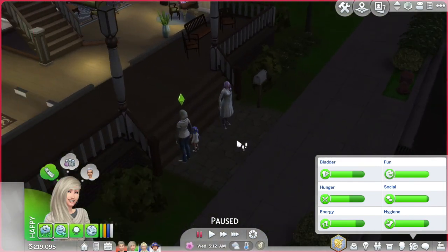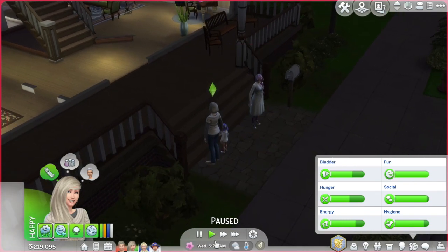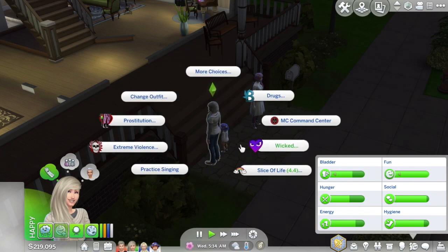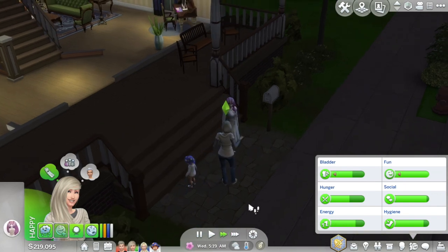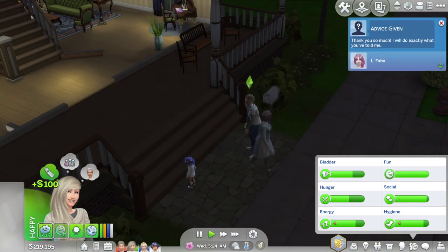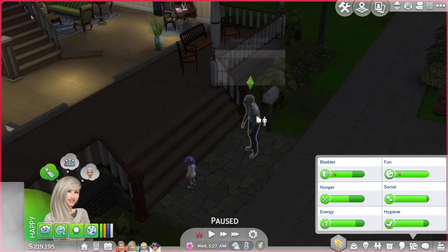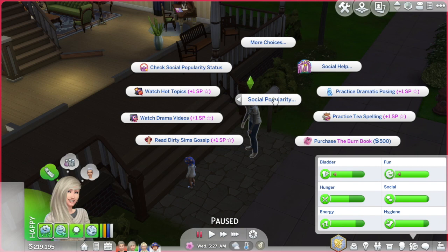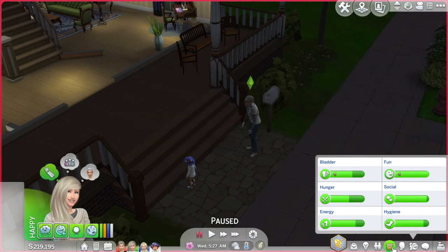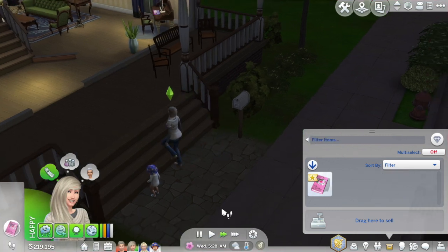There's somebody else seeking advice - maybe I'll give her negative advice since I did positive last time. 'Thank you so much, I'll do exactly what you told me.' I'm assuming there will be consequences for that. So I have the burn book - it's in her inventory. There's: read manual, expose all neighbors' dirty secrets. Let's read the burn book first.